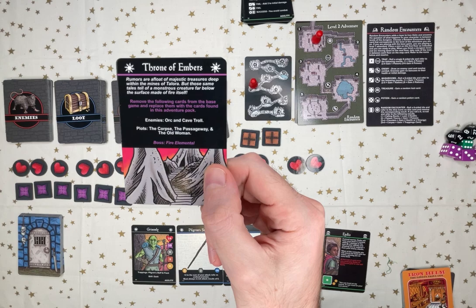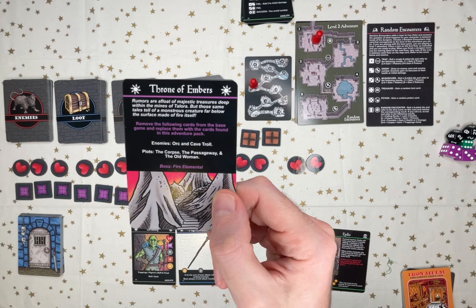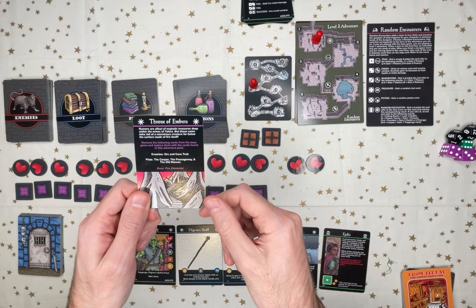It says: rumors are afloat of majestic treasures deep within the mines of Talora, but those same tales tell of a monstrous creature far below the surface made of fire itself.